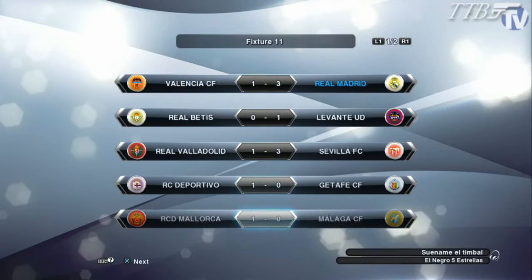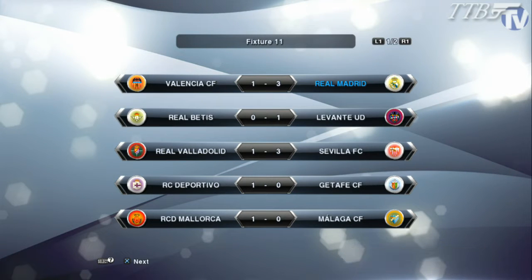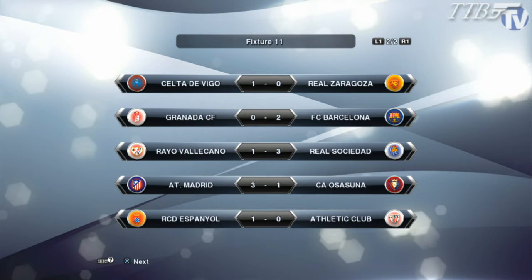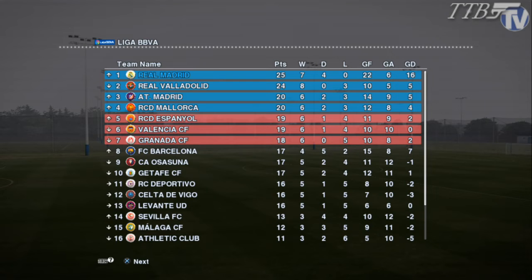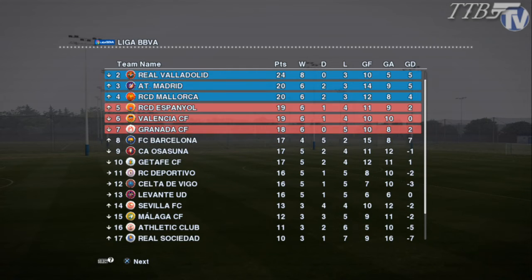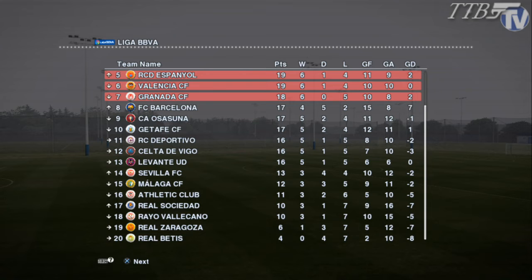Let's have a look at the other results: Real Batiste 0, Levante 1. Real Validad 1, Sevilla 3. Deportivo 1, Getafe 0. Malaga 1, Malaga 0. Celta de Vigo 1, Zaragoza 0. Granada 0, Barcelona 2. Valicano 1, Real Sociedad 3. Atletico Madrid 3, Osasuna 1. And Espanyol 1, Athletic Club 0. So Real Madrid push up into first, Valadoc push down into second, Atletico Madrid move up to third, Valencia drop all the way down into sixth. Bottom of the table — Real Batiste still last with only four points.